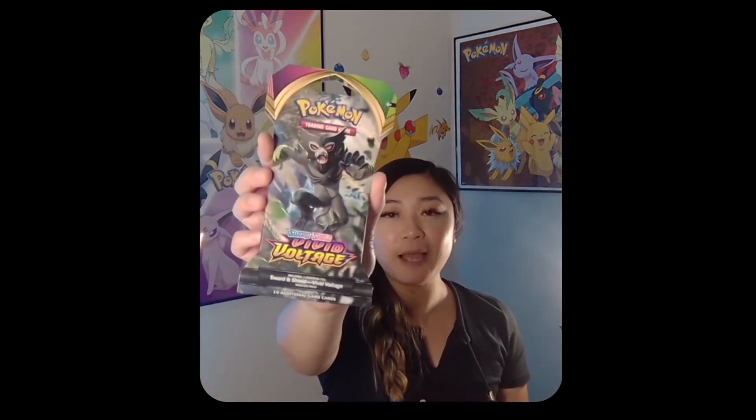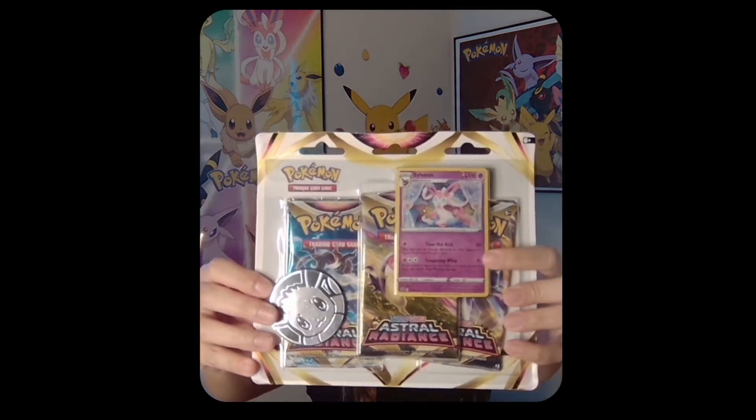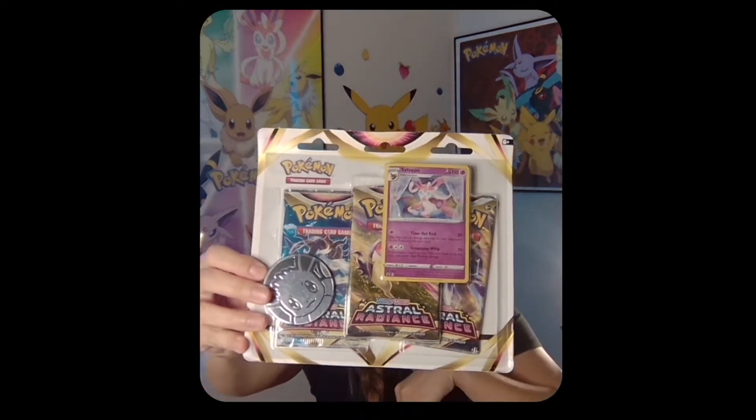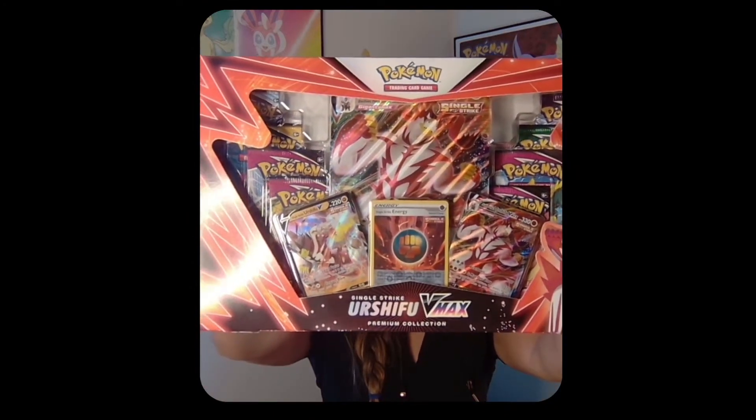First, I have a single pack of Vivid Voltage — this is about $5. And then we have a three pack of Astral Radiance. It comes with an Eevee coin and a Sylveon promo card, which we'll definitely get a closer look at once I open it. This was about $15. And the last thing we have here is the Single Strike Urshifu VMAX, which I got for $30 at Costco a while back. If you haven't seen my May episode, I actually opened up the counterpart, which is a blue box — the Rapid Strike Urshifu. So let's go ahead and get started on these packs.